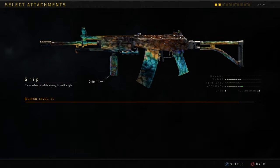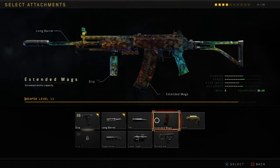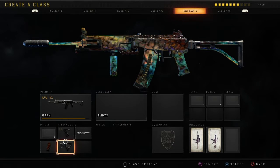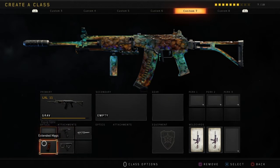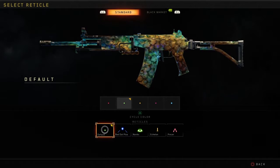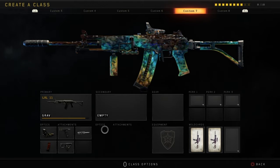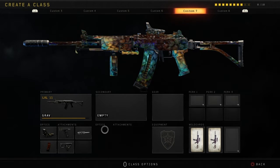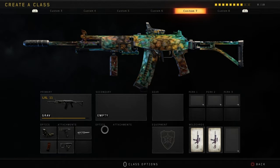Right into this best class setup — first off we've got Grip, because this gun does have a tiny bit of recoil so you're gonna want to put some grip on it. You're also gonna want Long Barrel because this gun is an AR. It has a pretty good fire rate but you won't use it much at close range — you want medium to long range. Long Barrel keeps you safe at long range and also solid at medium range.